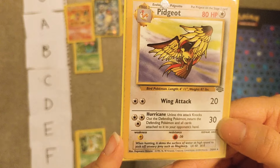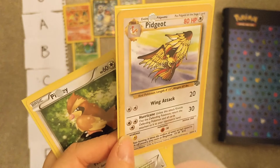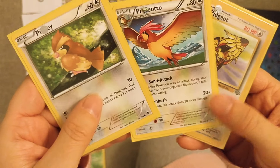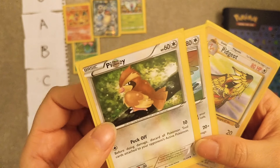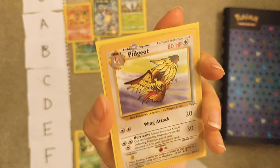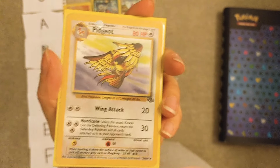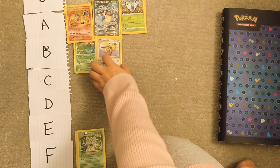Now we've got Pidgey, Pidgeotto, and Pidgeot — and this Pidgeot is from Jungle, so this card is over 20 years old, which is kind of cool. These two are from like Flashfire or some X and Y set. How do I feel about these? I like Pidgeot — it's a pretty powerful Pokémon, evolves pretty early, can use Fly, which is great. But it's not like that cool. It's probably the same level as Venusaur — B tier.